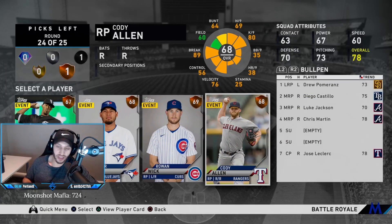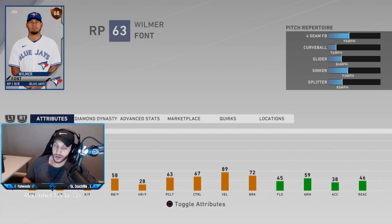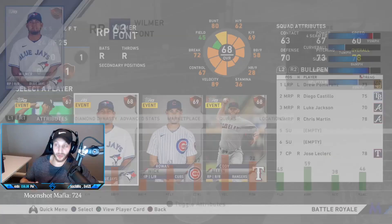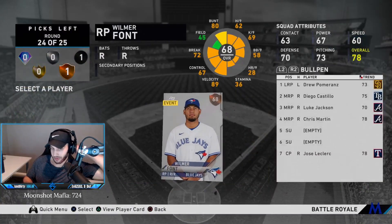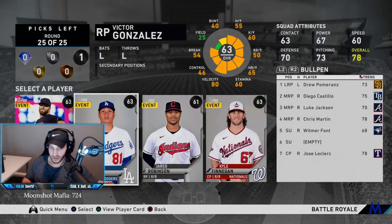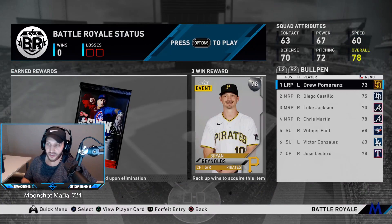No lefties in this round, so we're finding the guy with the best pitches. Four-seam, changeup, slider, and curveball — that could work. He has five pitches, so he goes first. I always look for guys with five pitches. Going with Warmer Font because he has five pitches. Common round: we're just going to go with a lefty — Victor Gonzalez. That's the end of the draft.